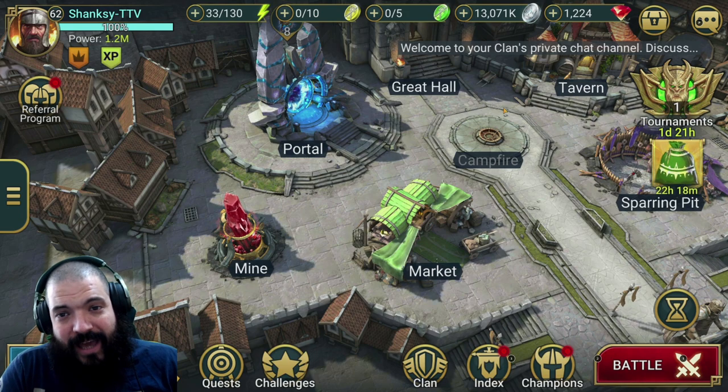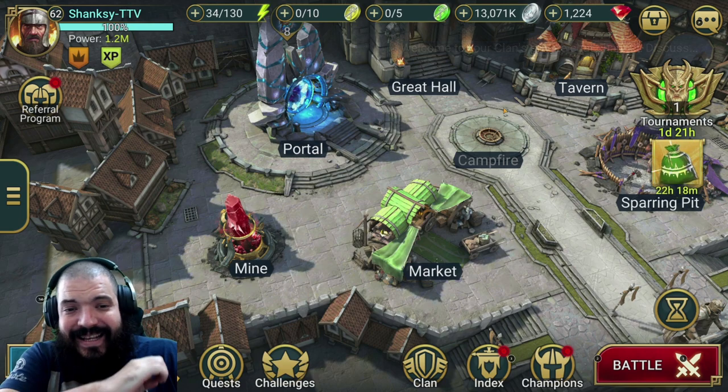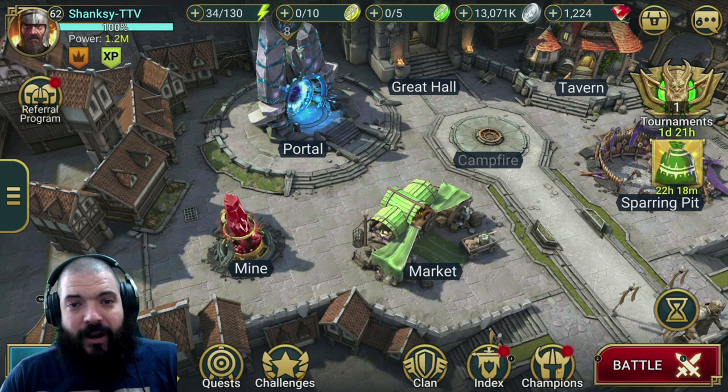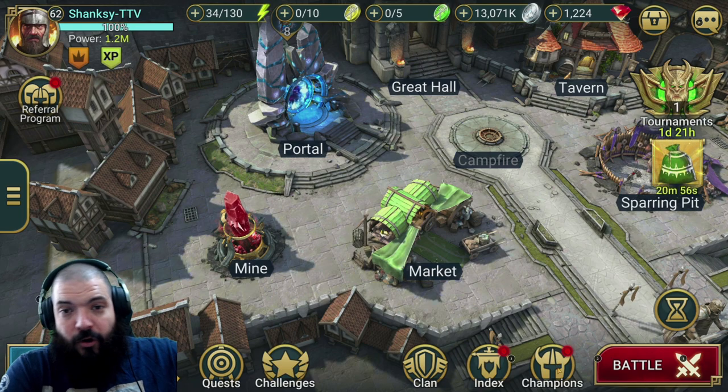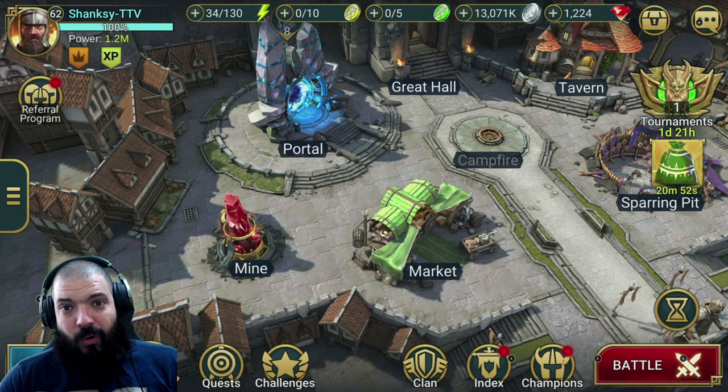Today we're taking a look at one of my favorite characters in the game - Umbral Enchantress. She has done a job for me since day one of pulling her; she's absolutely awesome. If you've just won her either through the tournament that's going on at the moment or you've just pulled her, congratulations - I think you're gonna have an awful lot of fun with this champion.